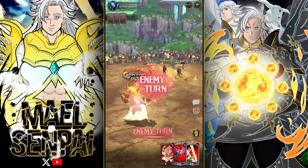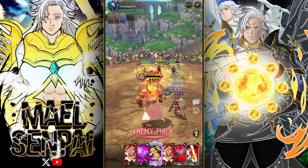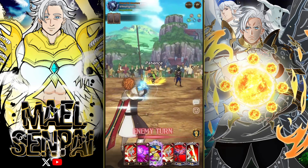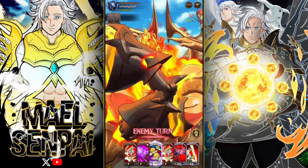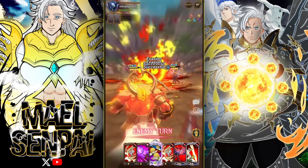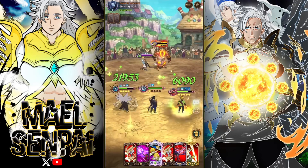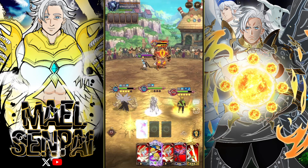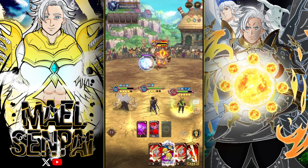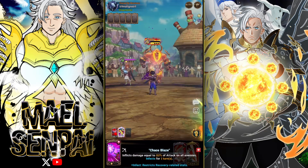He has three flames left and Green Excalibur Arthur in the back. He's probably going to stall — yep. His green Arthur sucks. That's going to kill my Meliodas — okay, we're good. We'll throw this, throw this, and then throw this. Boom — one final flame gone.